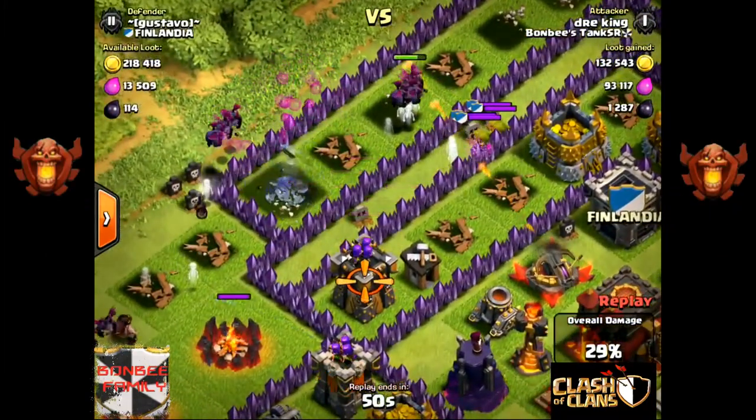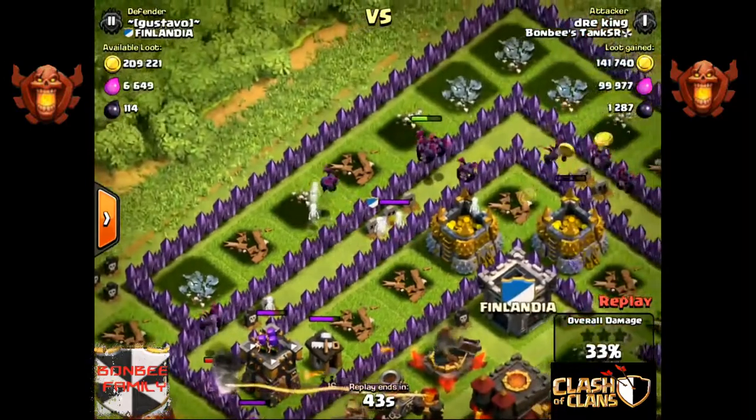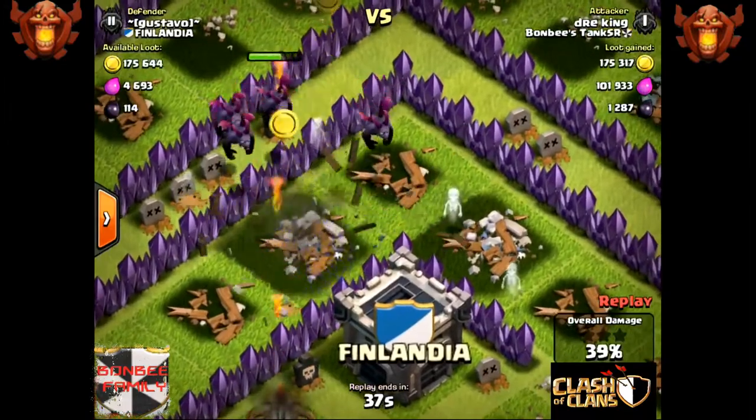As you can see, the level six minions are pretty wicked - they pack quite a bit of a punch. But like any other raids, they are susceptible to the infernos and everything.